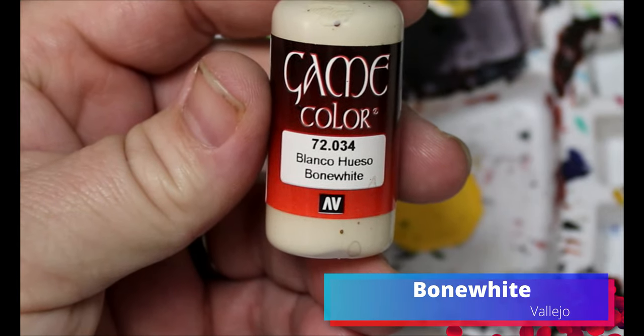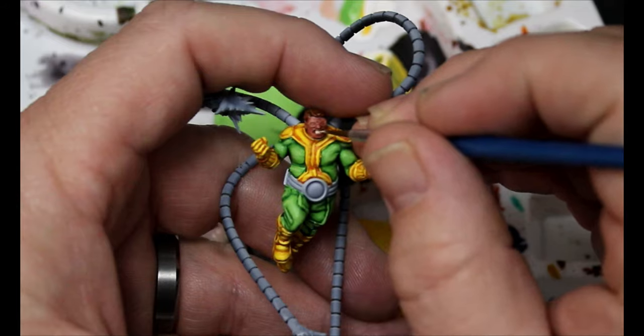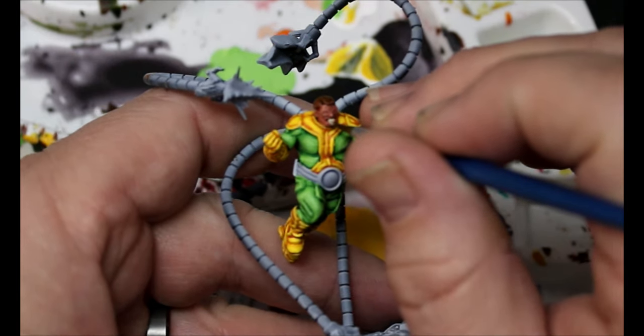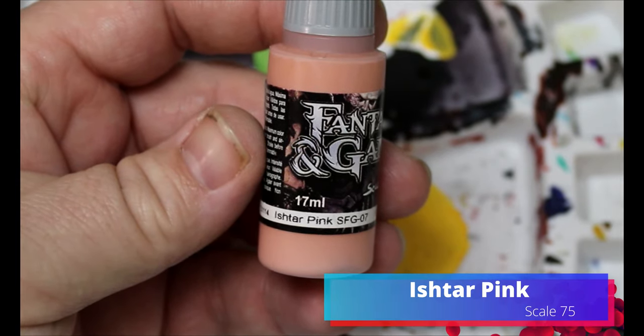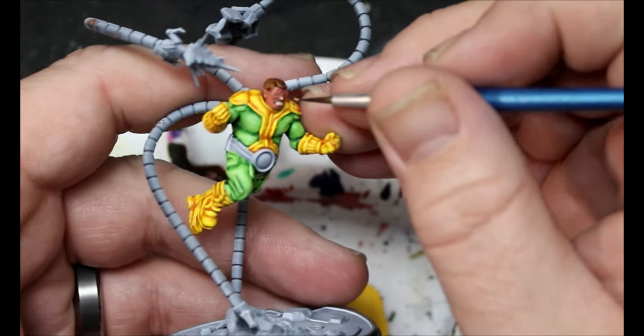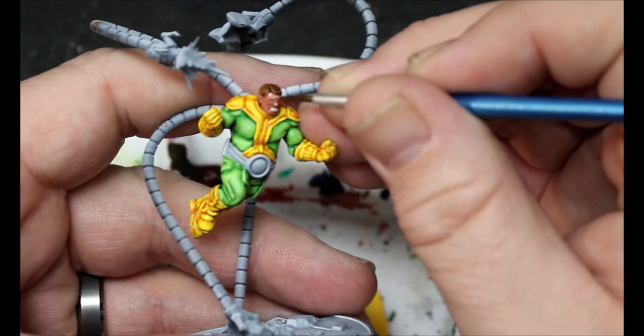We're going to take some bone white and this is just going to go on his teeth — very carefully go in and do the teeth. Now we're moving back to that ishtar pink and we're going to start doing the highlight on the face. Basically the same thing we've done with the bodysuit, leaving those recesses dark and just getting those raised spots.